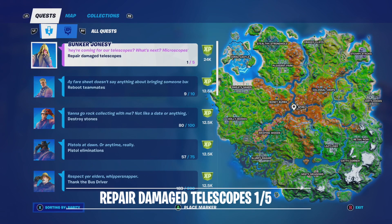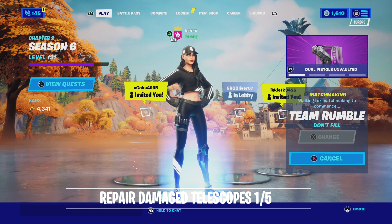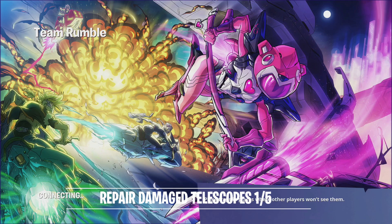I actually recommend going into Team Rumble. You need 20 metal per telescope to repair them. I've already done one, but I'm going to show you the locations again. Team Rumble is good because you get glider redeploy and some materials to build up into the sky, so you can probably do them all in one game.